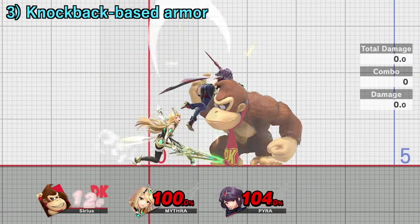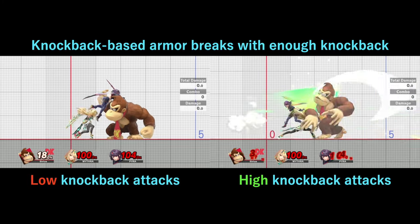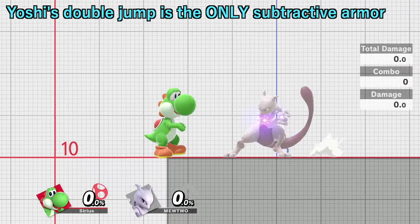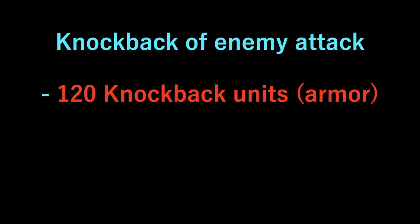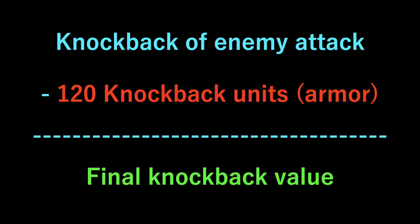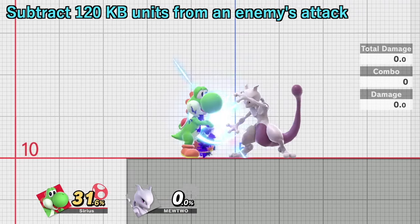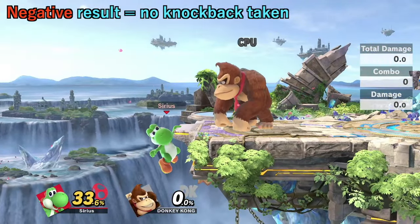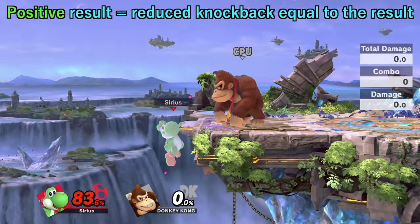The third and final major type is knockback-based armor. This armor stops a player from taking knockback until it reaches a certain amount. There are two types of this kind of armor: subtractive and non-subtractive. The very first instance of knockback-based armor is Yoshi's Double Jump. This jump uses a subtractive system to resist enemy attacks based on their attack strength and the armor itself. Yoshi's Double Jump will subtract 120 knockback units from whatever knockback he receives. If the result is negative, the armor tanks the hit entirely and Yoshi does not flinch. If the result is positive, the attack breaks through but Yoshi will suffer less knockback than normal.